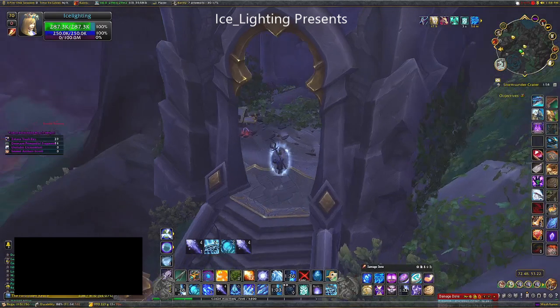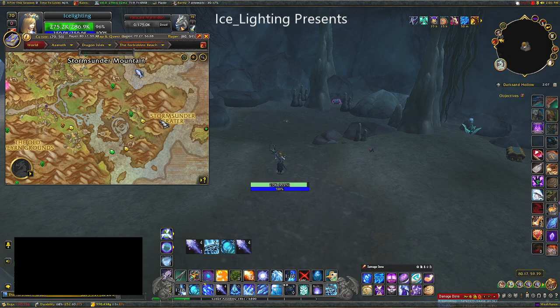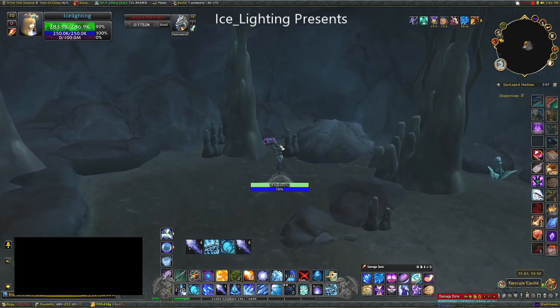The Blazing ones are usually guarded by elites, so keep your eyes out for those. The Far-Scaled Caches are usually found where the Naga are — all around this area, around the cave, and sometimes in that area we were just in, but generally just around the Naga.